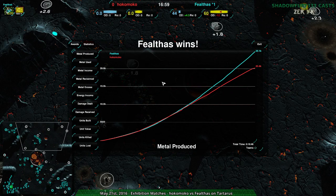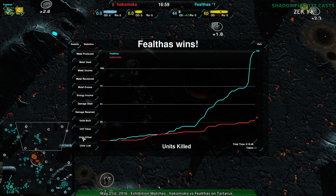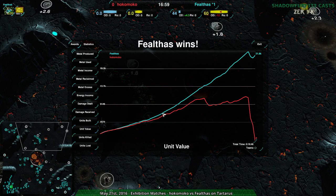Anyway, that was that — very interesting, and a very even economy. The economy was not too far off. But losing those units was not helpful for Hokomoko. The unit value kind of stagnated around 10,000 or so, whereas Felthas steadily rose — a couple of dips here and there, but it steadily rose.